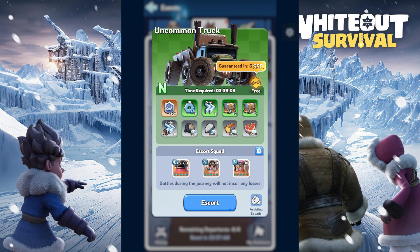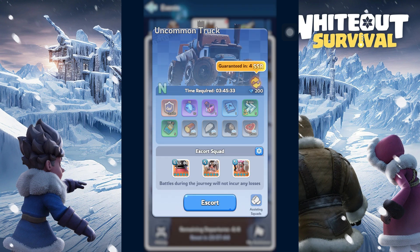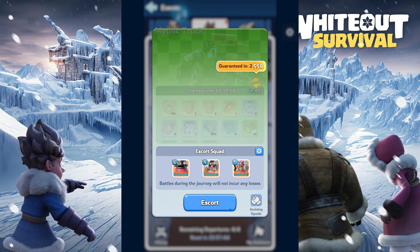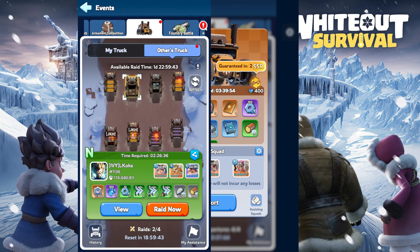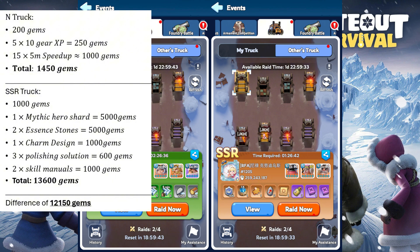We can refresh the trucks in the Tandra Trade Rail event when we run out of the tickets to refresh. The cost for refreshing the truck starts from 100 gems, and each subsequent refresh will cost 100 additional gems up to 500 gems. This is usually a good deal, as you can turn a truck that looks like this into something that looks like this, with just 1500 gems. The difference in equivalent gems for the items in these two trucks is shown here — a big difference for just 1500 gems.